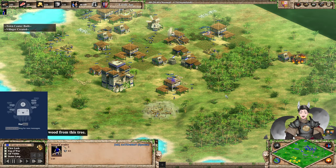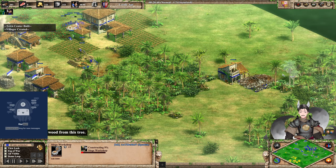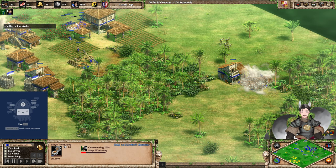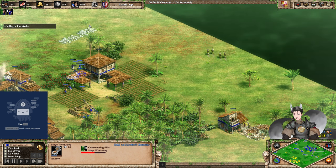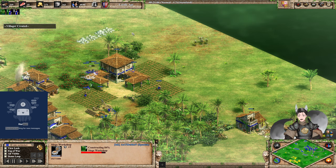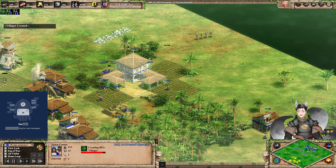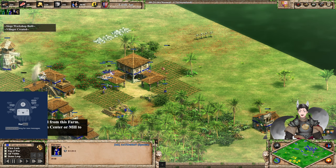The scout escapes with one health remaining. Siege Workshop is going up while Yellow is going for some Mangonels. More villagers are being created, hitting these farms — very nice. This one villager is currently not doing anything.